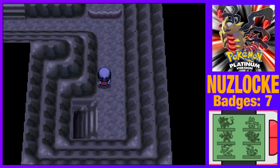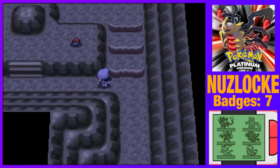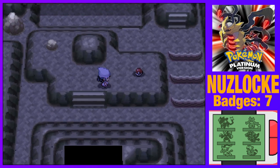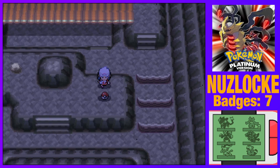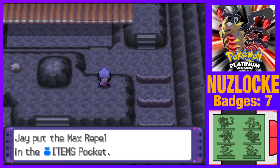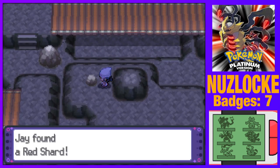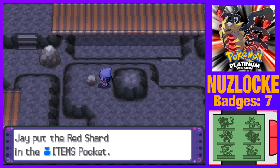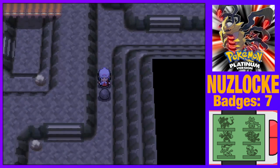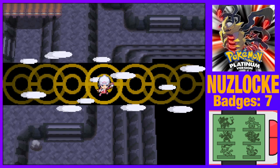We're here in Mount Coronet. There's some Strength boulders down there. Max Repel — I'll take it gladly. Anything on that stone? Red Shard — I'm not gonna say no to that one.